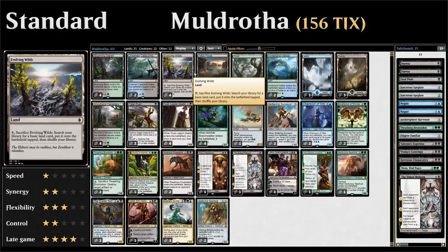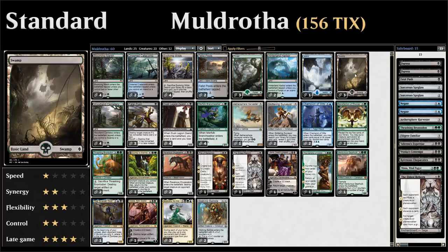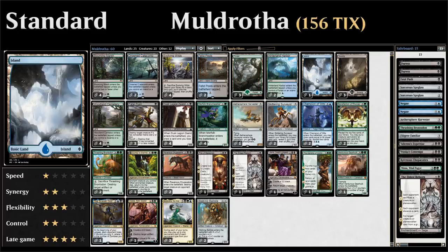Faded Pools combines nicely with our check lands and with Muldrotha. As does Evolving Wilds — a land we can sacrifice to search up a basic land and put it into play tapped, helping fix our mana. It's a nice value card with Muldrotha to get back later from the graveyard. Then a bunch of basic lands: three Forest, three Swamp, and one Island.